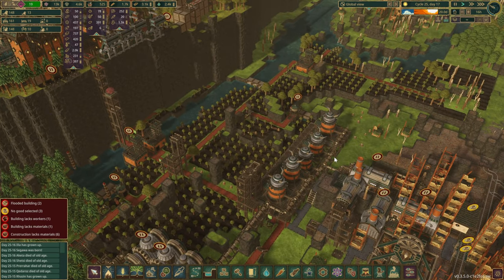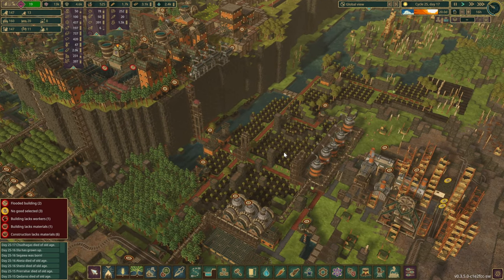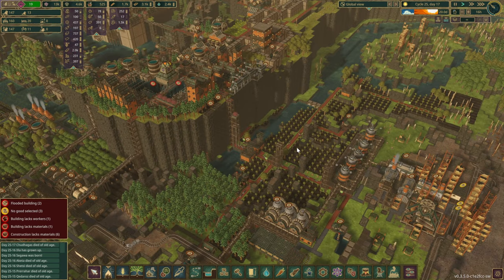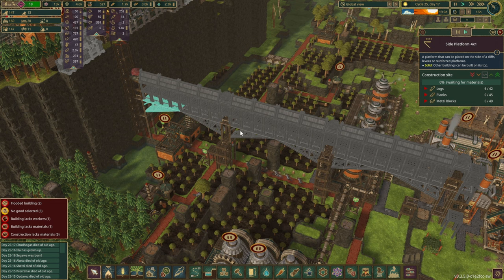In today's episode there are a couple of things we want to do. We've been playing with a single district for quite some time, so it's about time we expand a little outward. First of all, we've been putting off constructing a large bridge, so let's get that done. The beavers should start constructing everything right away.